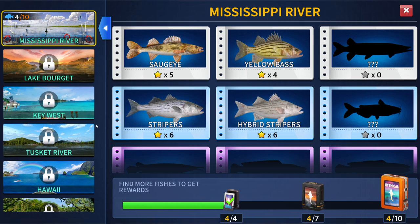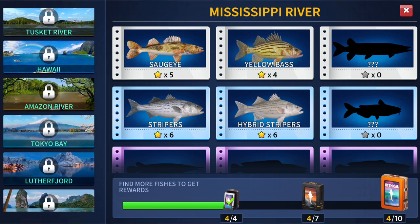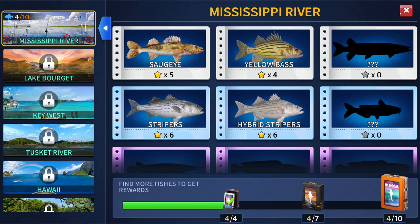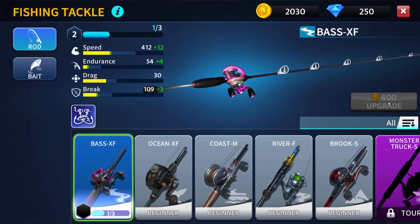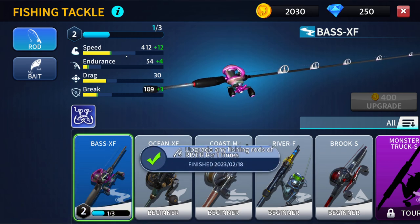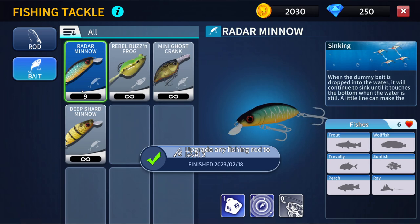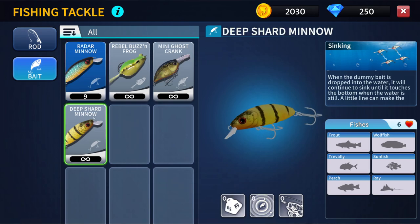These are all the maps — Mississippi Lake, Great East, West Hawaii — look at that — Rain Forest, a really happy place, Tokyo Bay. Each map has plenty of fish, very similar to another game we played a long time ago. We can upgrade because we've got enough cards — feed, endurance, drag, bait. I have nine uses left of this radar minnow. The deep shad minnow is the default bait you get.